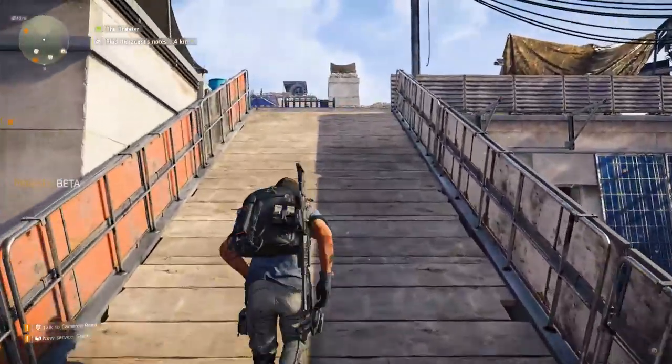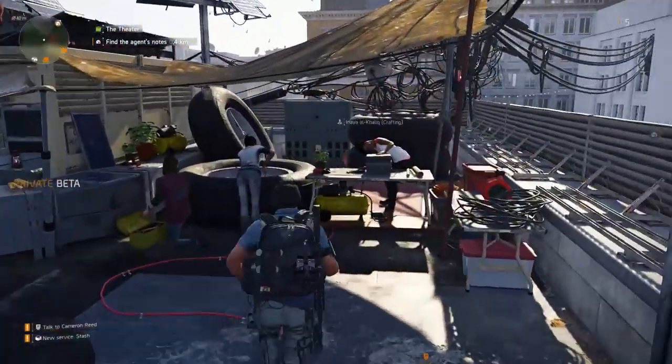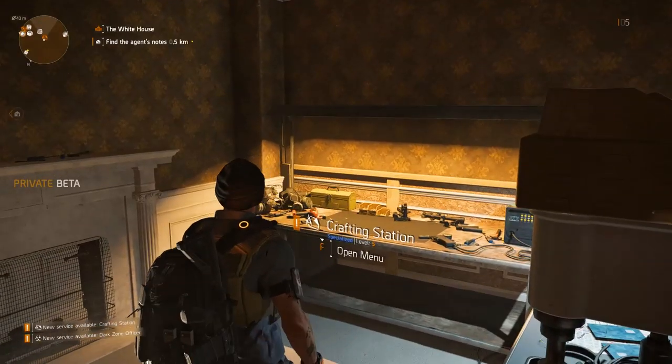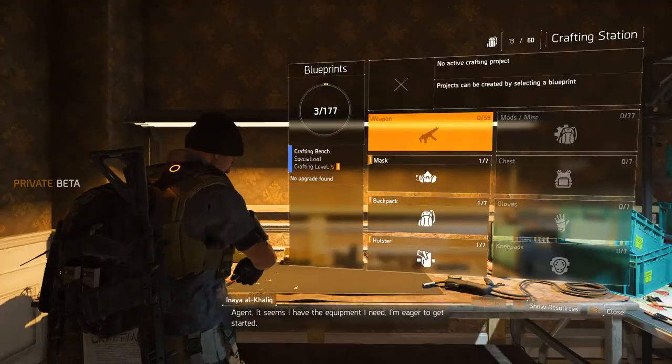In these settlements you will meet people that can be of use to you. You can employ them at the base of operations to unlock assets like the shooting range, or in this case a crafting station. Inaya is an engineer and allows you to craft weapons, gear and mods using the blueprints you acquire through the projects.